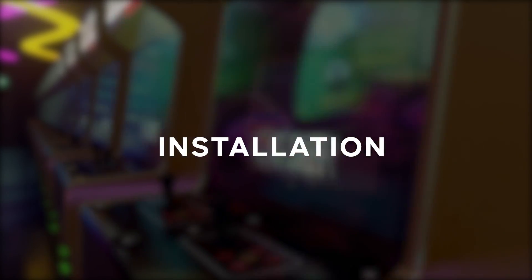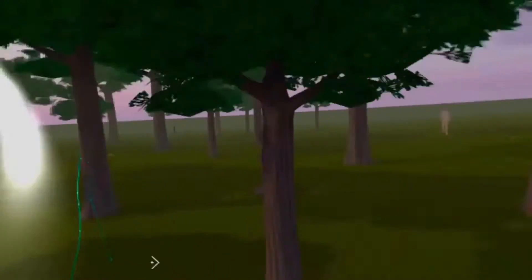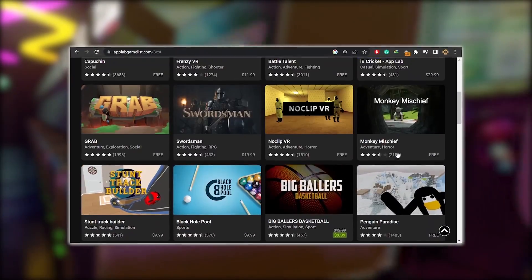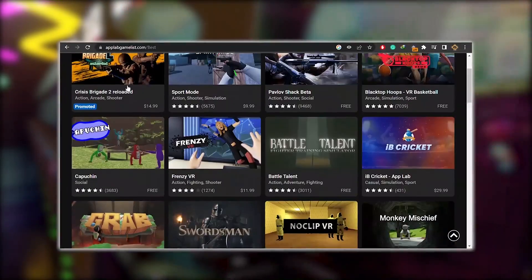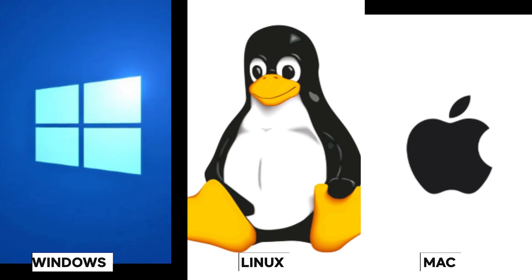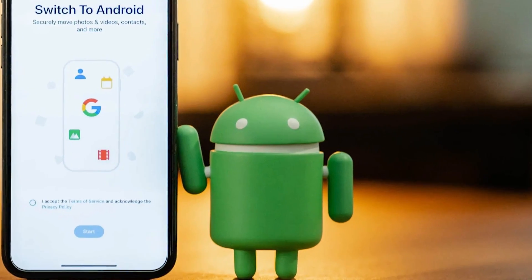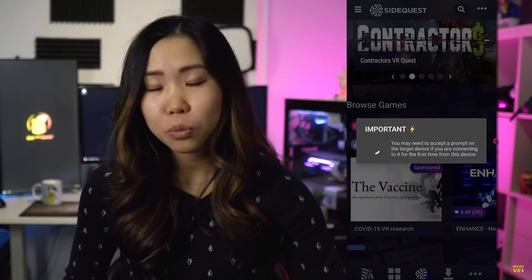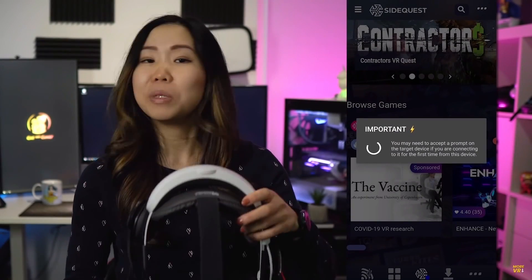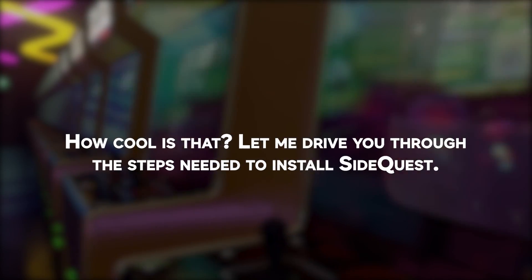So are you ready to take the dive into SideQuest? It's actually pretty straightforward to get started. They've got everything you need to know right there on the website, all spelled out in easy-to-follow steps. The only thing you'll need is a computer — Windows, Linux, or Mac will do the trick. And they've even got an Android app that you can use to set everything up and start sideloading all your favorite VR games right from your phone.